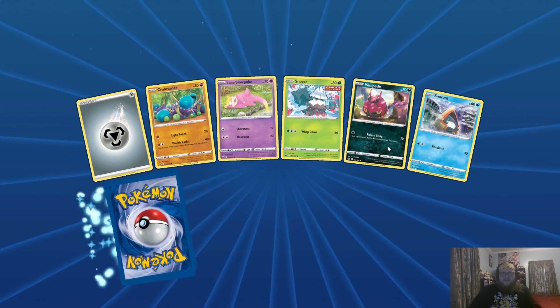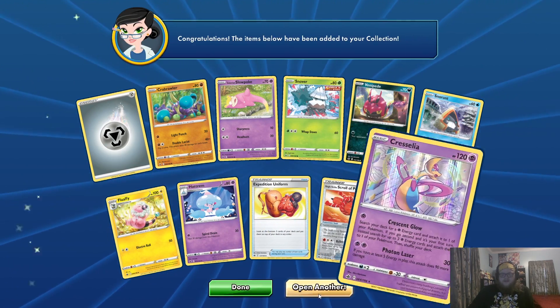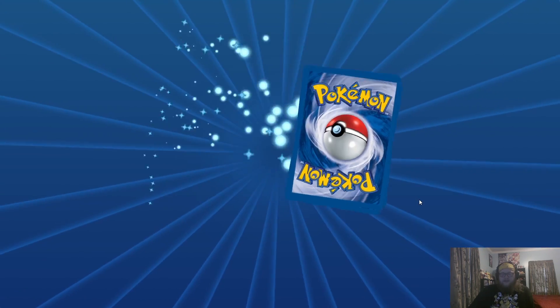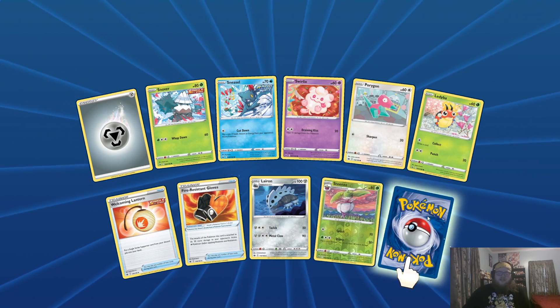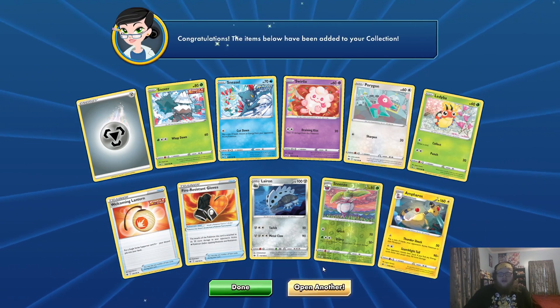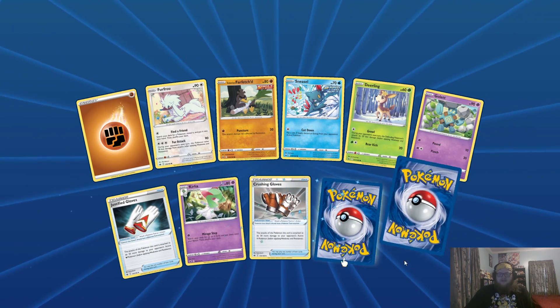If I can get at least two Shadow Rider Calyrex VMAXs I'd be very happy. I already have three Shadow Rider Calyrexes, so I'd like to get one more of those. I don't have any Ice Rider Calyrexes yet, but they're not too hard to get — they're like five packs a piece. The VMAXs I think are like 15 packs a piece.